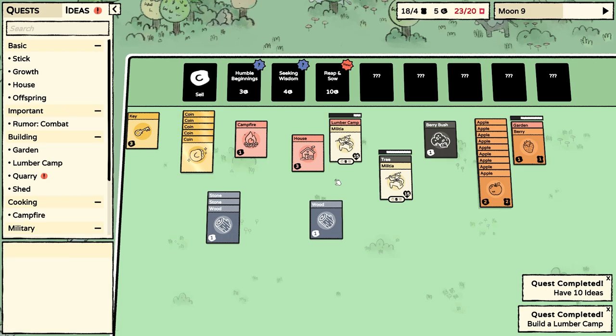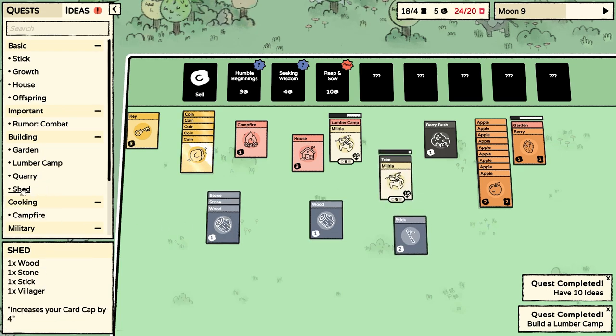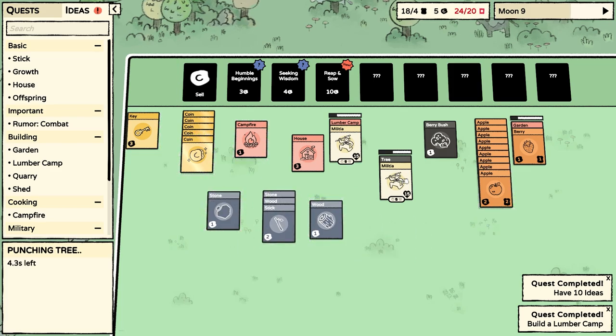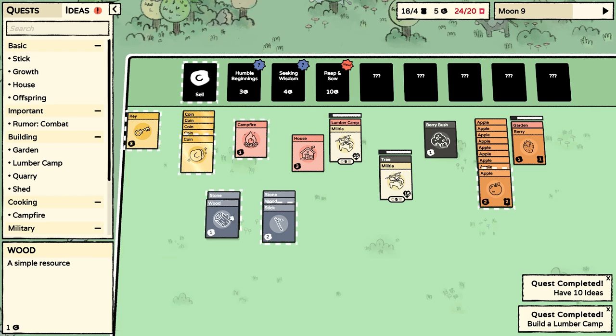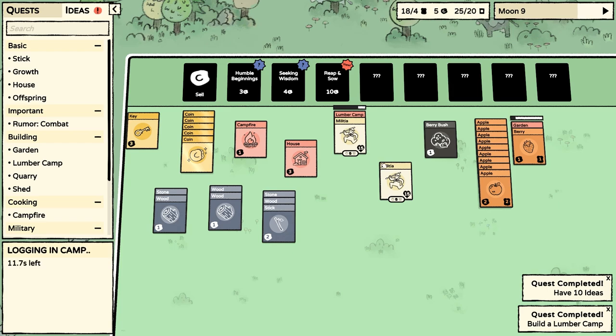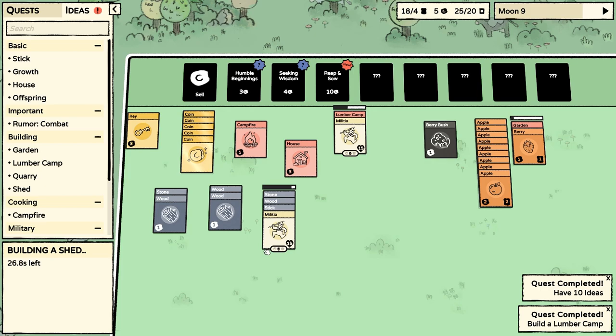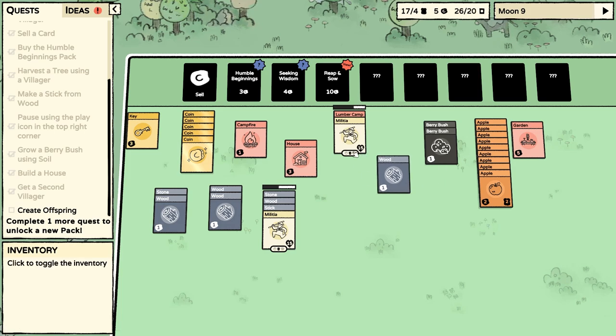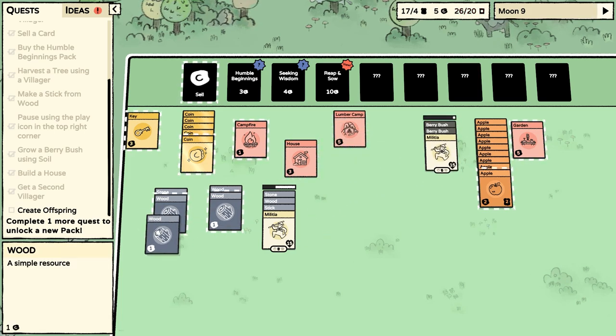I don't need that piece of wood — I needed three stones. But what was a shed actually? A wood, a stone, and a stick — so wood, stone, and stick makes a shed. Just need to stick someone on there to make that. There's another wood — we don't need the wood. Wood, stone, stick — that's going to make us a shed, and then we're going to be able to hold more cards. We still need to create offspring. If we create the offspring, that will get us another pack open.